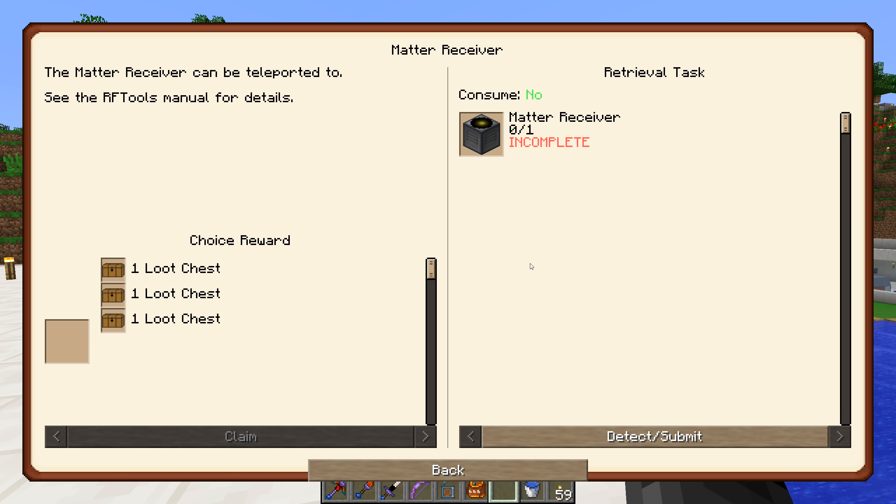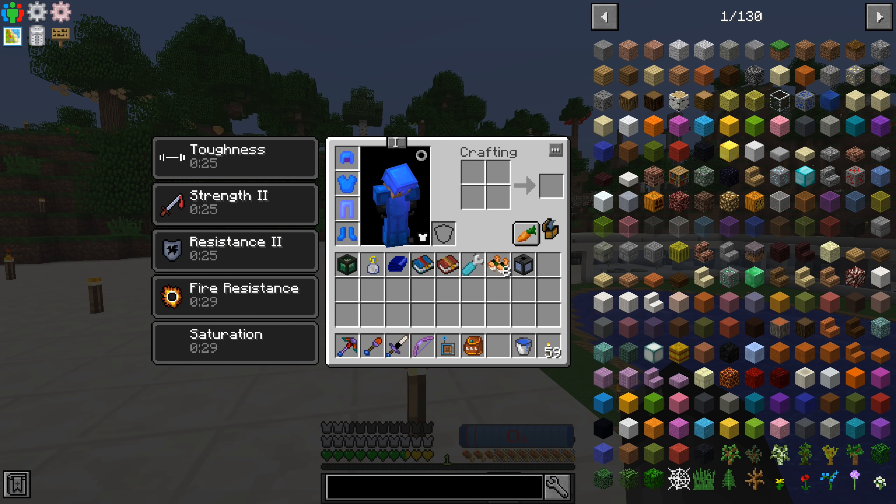The matter receiver though - let's go ahead and do this. We're gonna need matter receivers and matter transmitters in order to go to the different RF Tools dimensions and stuff.